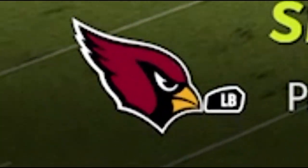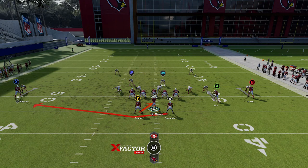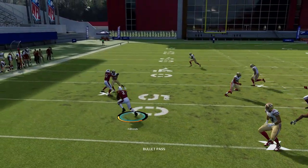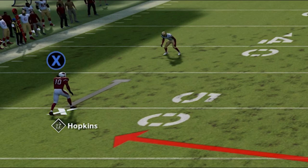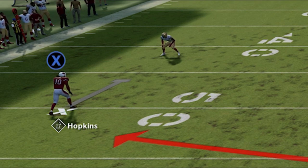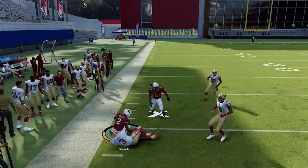Next up we have one more play from the Cardinals — the Gun Slot Offset, with the play being the RPO Read Bubble. Like the other plays, running will be best against man coverage and passing will be best against zone, especially cover three and cover four where cornerbacks play back. You have to throw this ball out as quickly as possible, because if you hold it too long the running back gets the ball automatically. With the blocking set up perfectly you can get easy 10-yard gains. You can substitute the X receiver with a tight end for better blocking.